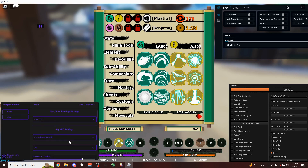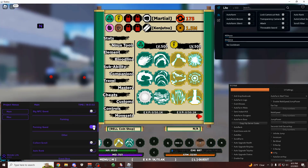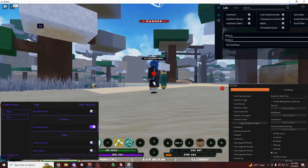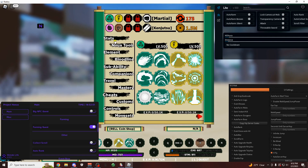And then as I was showing you earlier, if you come over here and select fast TP, cooldown punch, and also all, you can just click this button and it's going to start farming your quest. So if you're trying to level up, this is definitely the fastest way to do that. This is just doing so much more damage than I'd be doing normally.